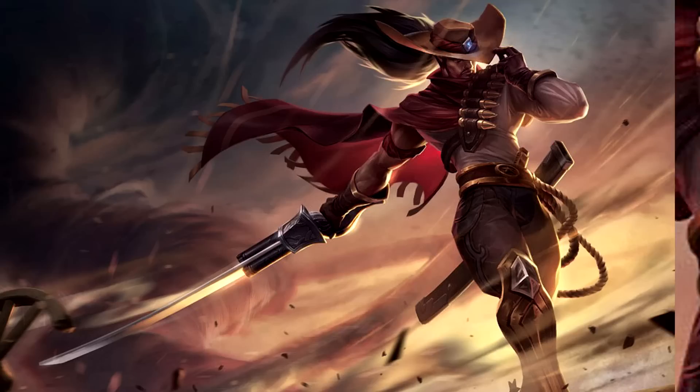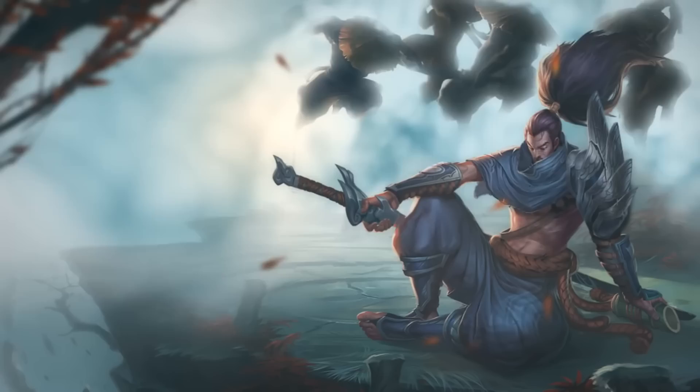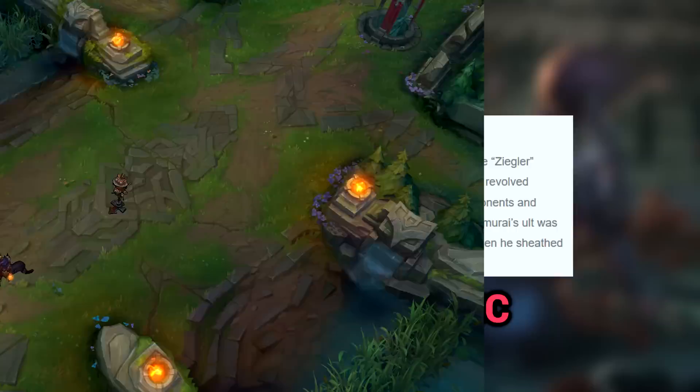First up we're taking a look at some abilities that didn't make it onto everyone's favorite or least favorite samurai, Yasuo. About a year before Yasuo actually entered his development phase, game designer Joe, also known as Riot Ziegler, worked on a completely different kit for a samurai based character. The original samurai concept revolved around a marking mechanic where his auto attacks would apply a mark onto the opponent, and these marks would be used in combination with his different abilities to create extra effects, one of them most notably being a bleed effect.